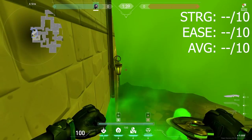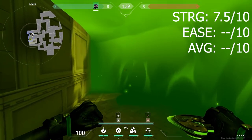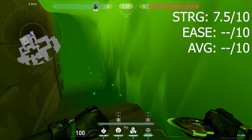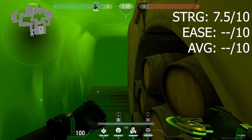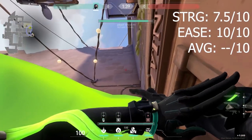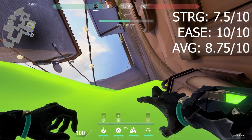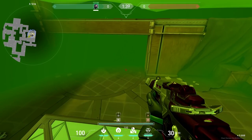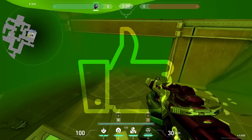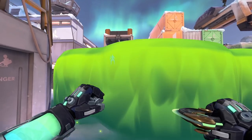I'm going to be giving all of these ults three ratings to gauge their overall efficiency. Rating 1 will be its strength — what I think the chances of you winning a 1v4 is, with your team buying a little bit of time and you having two mollies. Rating 2 will be the ease of setup — how easily can you do your ult, maybe you need an orb or a wall. Rating 3 will be the average of the other two, giving you an overall score. I'm always innovating new ideas, so if you like the video, please give this a like. I'm going to make this video as short as possible so I don't waste any of your time.